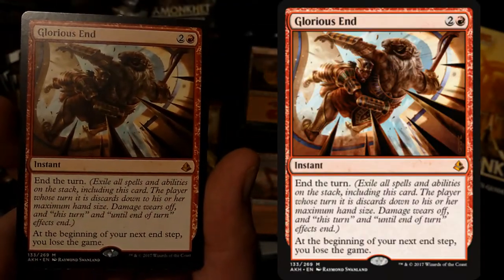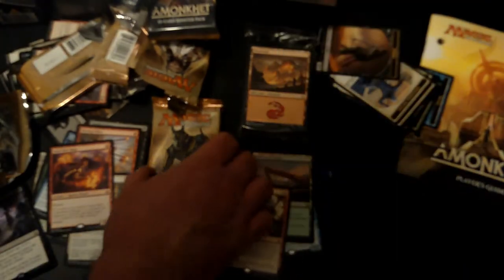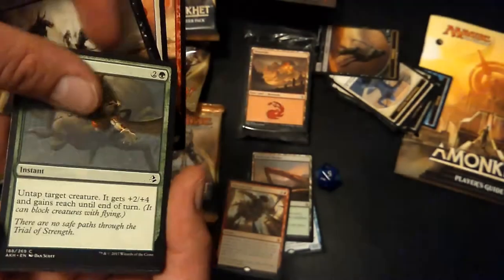And Glorious End. Aven Windguide is a super solid card, but Glorious End - our first Mythic. I know we pulled the Liliana, but that was on just one of the loose boosters. That is amazing. What a great start to the Amonkhet season - a Mythic in our first bundle. Thank you so much.